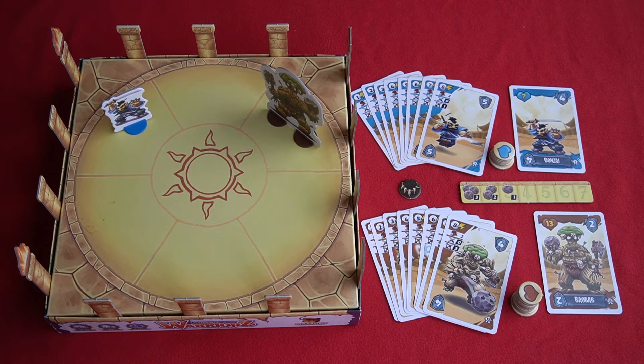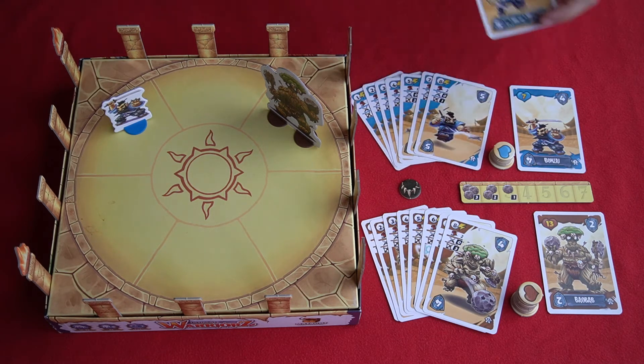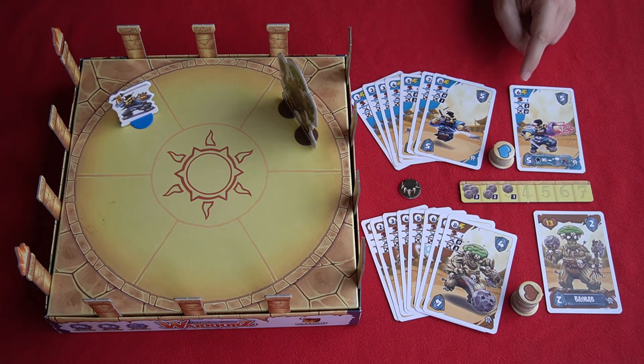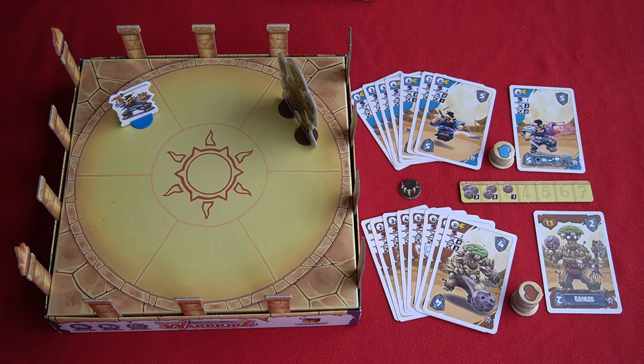Depending on which card was selected, you'll have a different number of actions you can take. Say Bonsai selected the number six card — they place that over their player reference card, because it also becomes their new stat line for the turn. You then look at the attributes on the card you've picked: the three values in the top left corner below the initiative number represent the amount of movement, the number of melee attacks, and any ranged attacks Bonsai can make this turn.